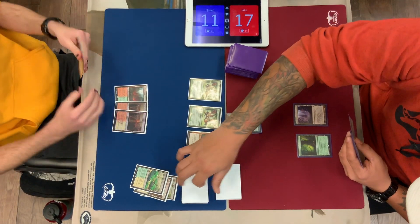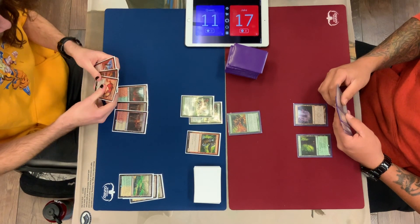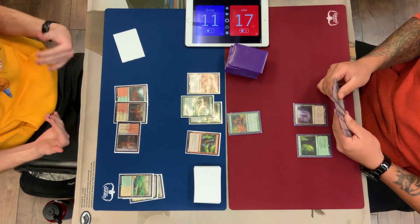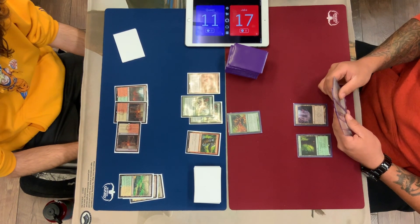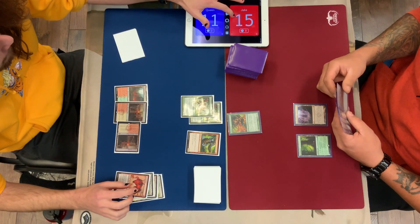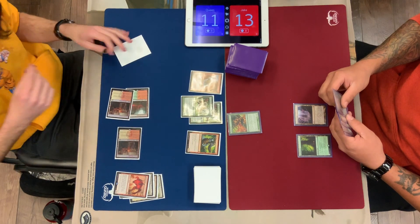He has it in his deck, he just doesn't have it in his hand. But it definitely allows for a lot more broken-style starts. Here's a Vexing Devil. People say that cards where your opponent gets to choose are always bad, but this one — the choice is tough sometimes. The burn deck is pretty happy to just play a one-mana deal-four.